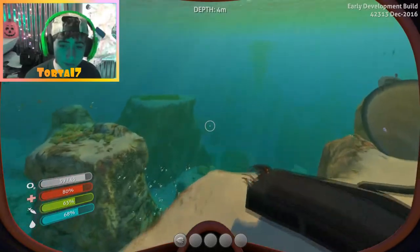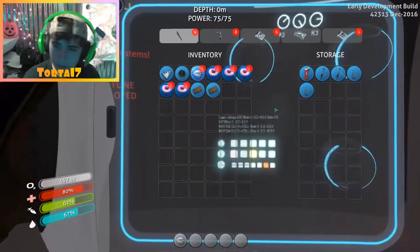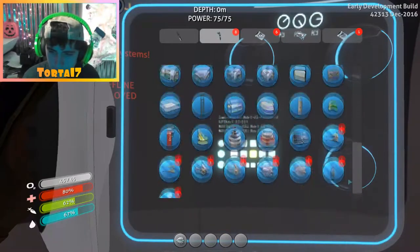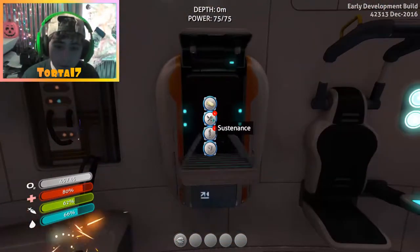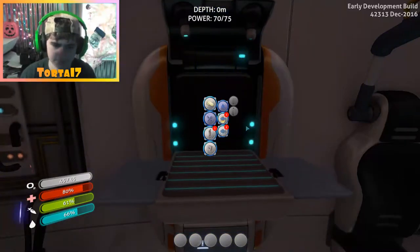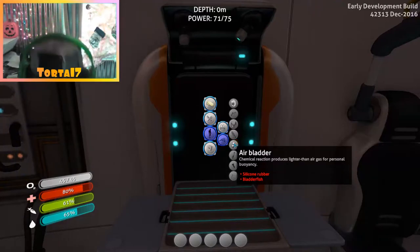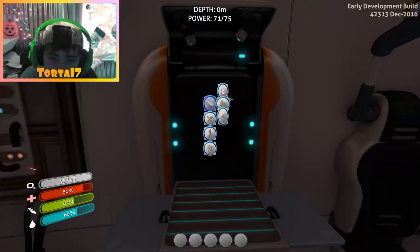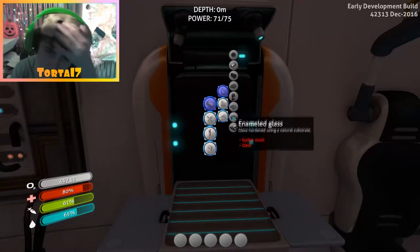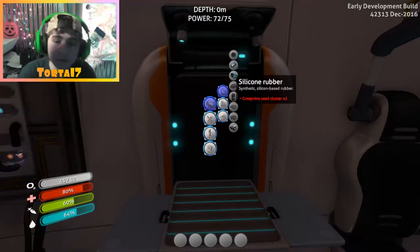Let's just go back. We're gonna want to make a scanner ASAP so we can scan our tools and get blueprints. Let's put some acid mushrooms in there — blueprints are growing, yay! Oh wait, you can make filtered water! You can make water with bladder fish. I don't have salt and I don't have a bladder fish anymore. Glass, bleach — okay, magnesium. There's a salt deposit. Oh, that's how you can make a ton of titanium!